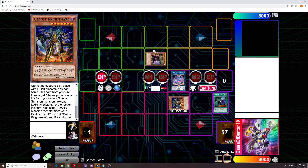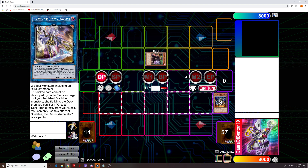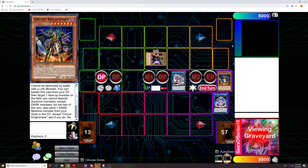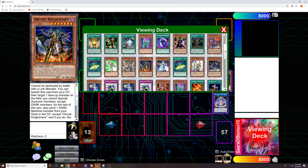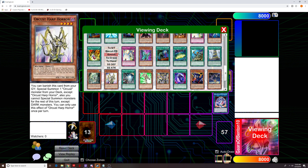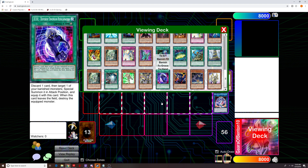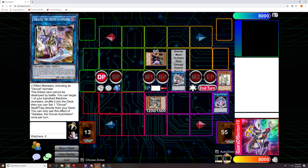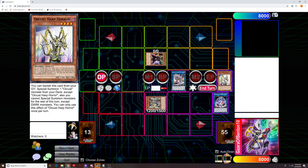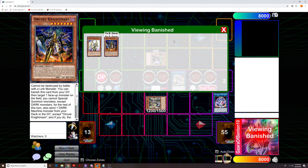It doesn't have to be in defense position but we should put it in defense position. Then we're going to immediately link away into our first Galatea. Now we're going to banish the Orchist Nightmare — which is then locking us into Dark Monsters — to send our Harp Horror to the Graveyard. Then we're going to banish the Harp Horror to special summon out our Orchist Symbol Skeleton.